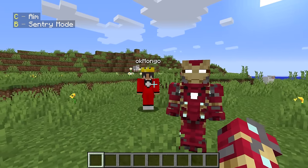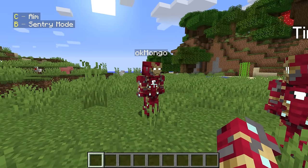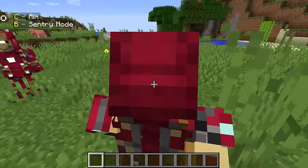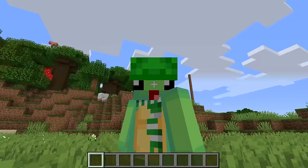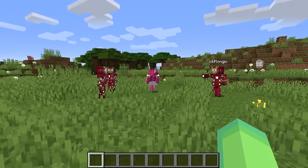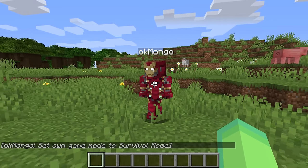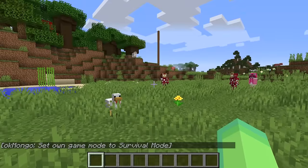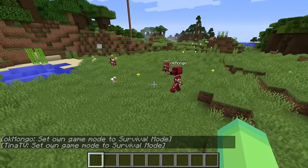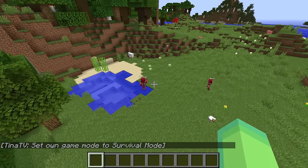Wait, why is your body outside of your body? How is that possible? If I press B I can go into sentry mode, and my body just came out! Hey, don't shoot Wudo's body! Wait, your body's gonna attack me because I'm shooting at Wudo? Go into survival mode Mongo so I can attack you back! Take this Iron Man - my body's going to attack you! Oh my gosh, is my body automatically fighting you? That is the best thing ever!